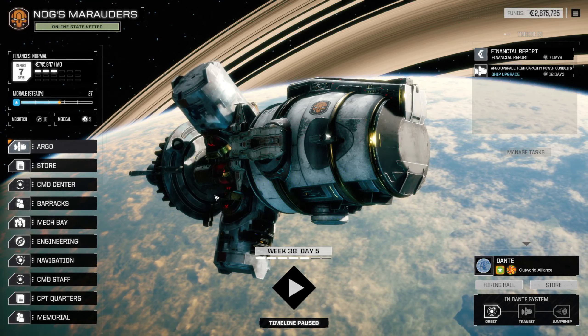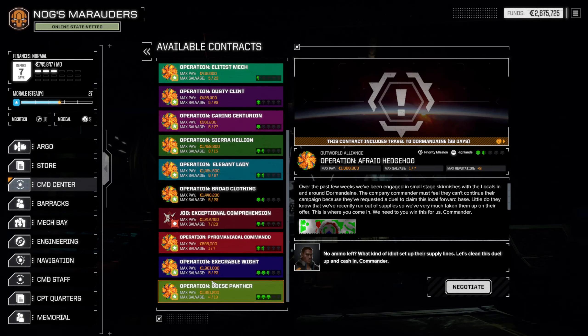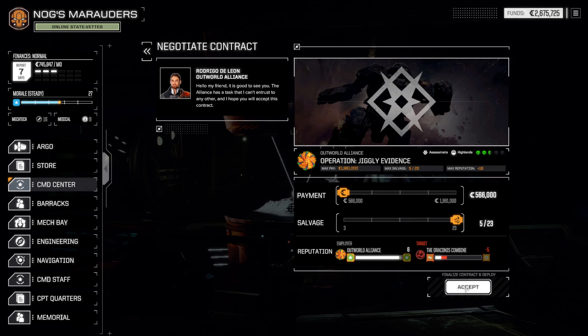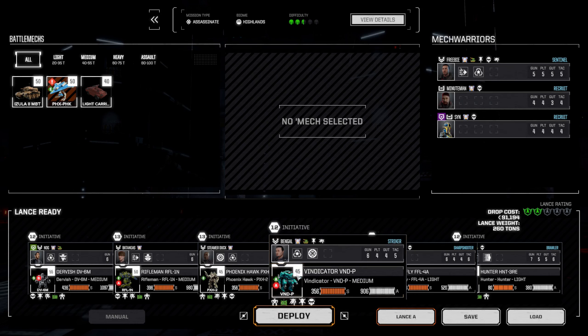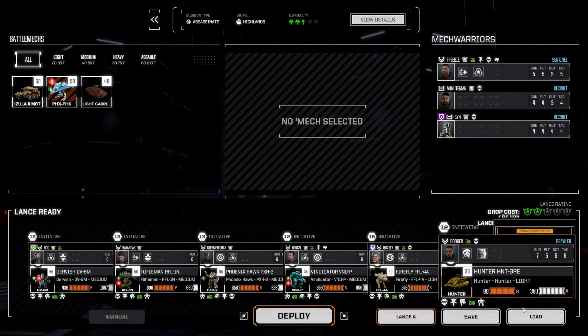Welcome back guys, we are ready to head out on another mission. I think I want to do this assassination, two and a half skulls. 523 - I'll take that. And that's our lance, two shields, two and a half skulls. Seems reasonable, so let's do it - deploy.